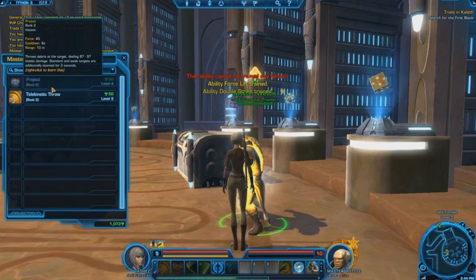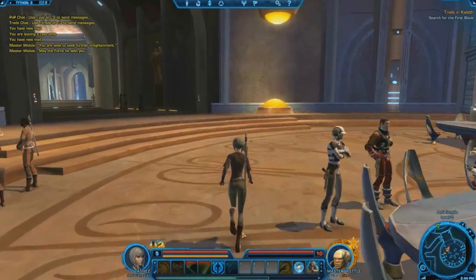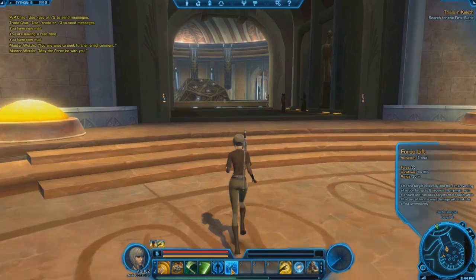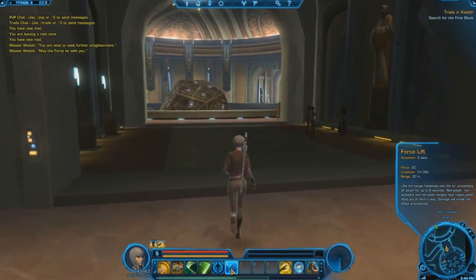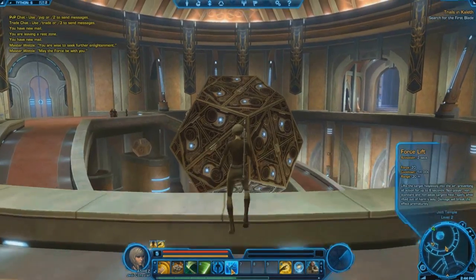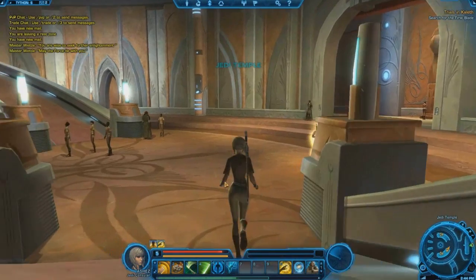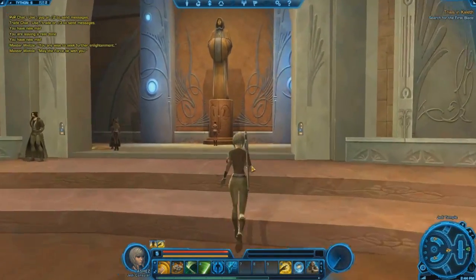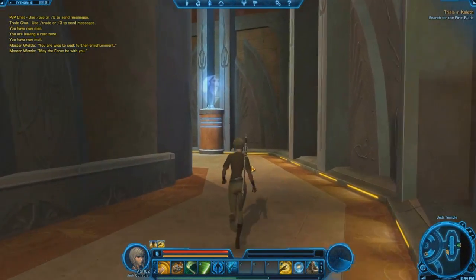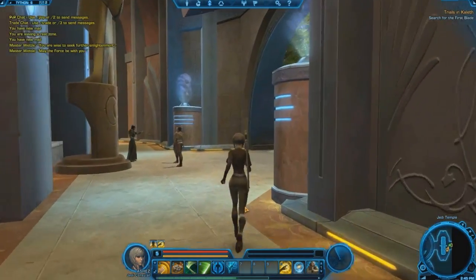Here's the trainer sitting here doing his thing. 'You are wise to seek further enlightenment.' Okay, that seems to be everything. Force Lift lifts the target helplessly into the air, preventing all actions for up to eight seconds. Non-player and non-weak targets heal rapidly while lifted out of harm's way; damage will break the effect prematurely. So it's kind of like a stun. I haven't had much trouble with mobs at level five, but it might come in handy pretty soon.